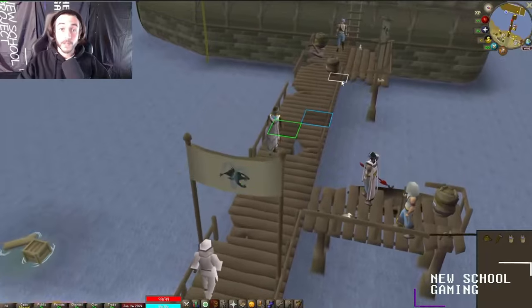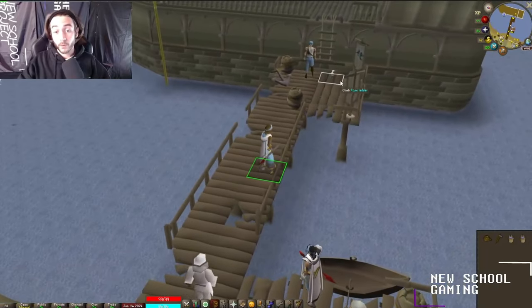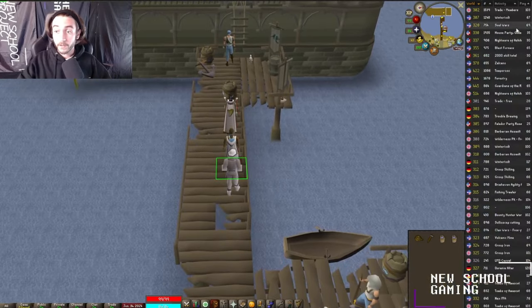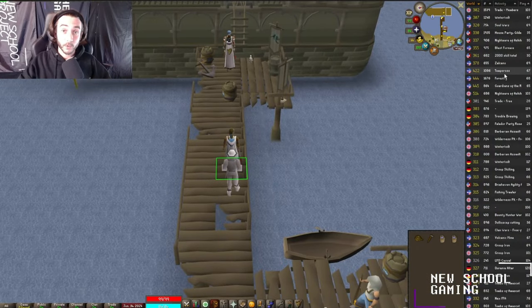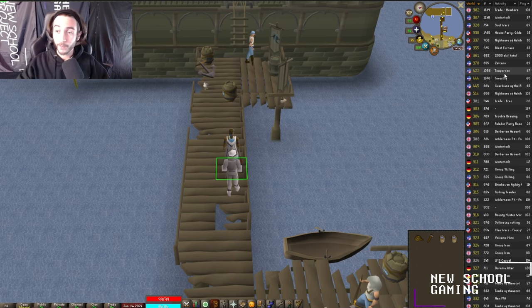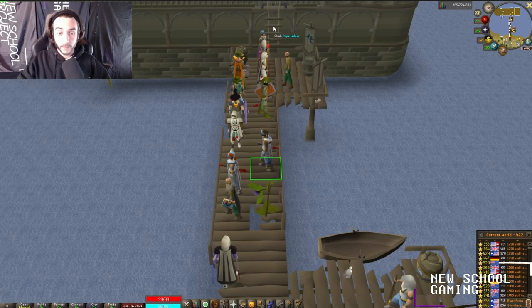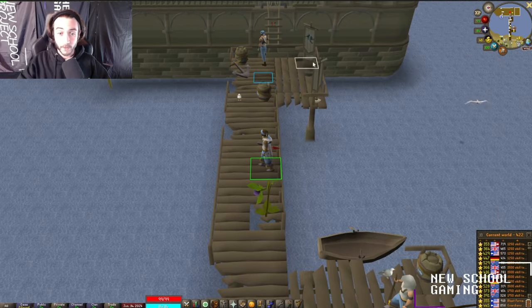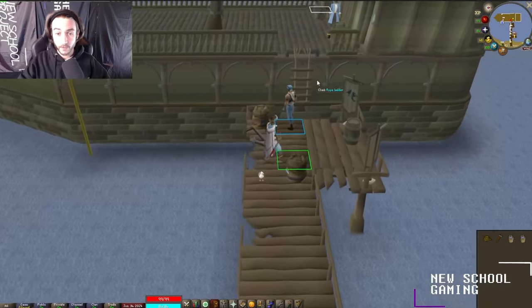I'll be doing the boss on a mass world. You can do it solo, duo, trio, or with a group of friends — whatever you're feeling. My preferred mass world for Tempoross is World 422. We're also going to turn on Entity Hider so we can hide everybody and just focus on our character so it doesn't get too distracting.